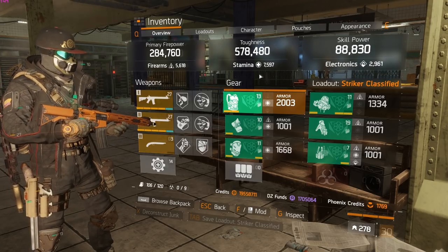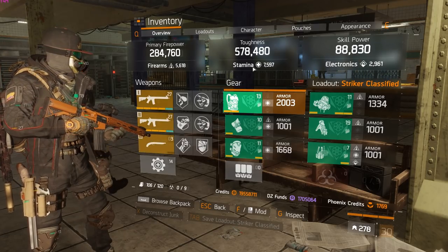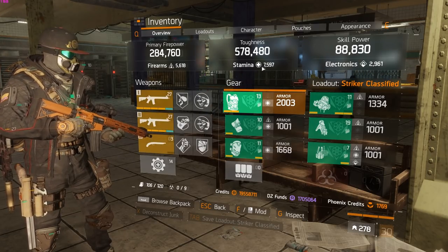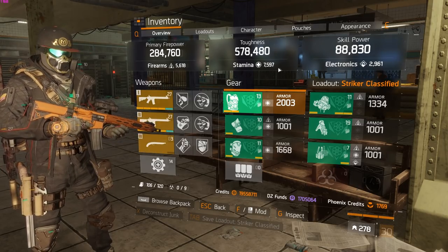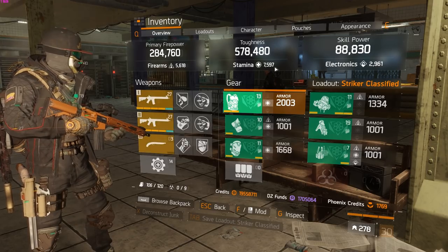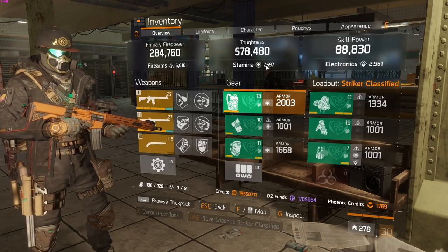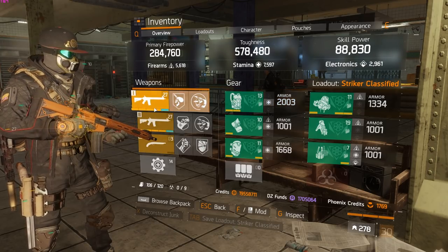The group PVP build is really similar to the solo one. The main difference is that I run around 7,500 stamina on my group build and 6k on my solo one. I'll run through both, but when I show the solo one I'll do that quick since it's so similar.